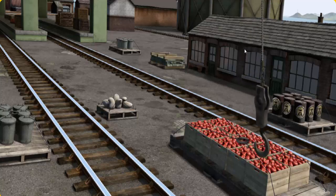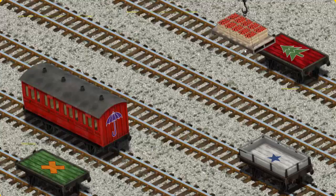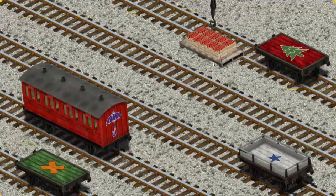Let's lift and load. Now the cargo must be loaded. Help Cranky find the red flatbed with the picture of a green tree.